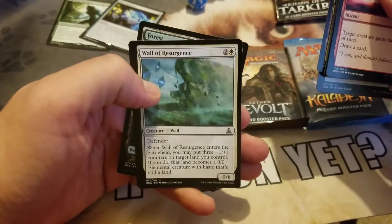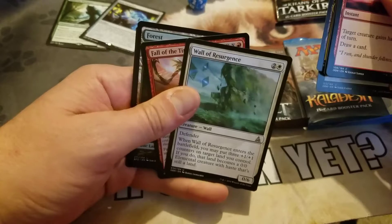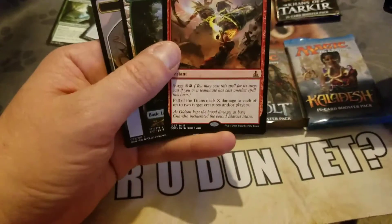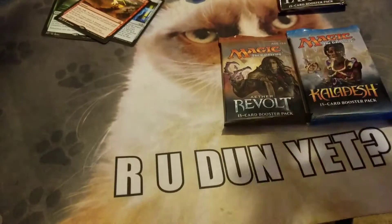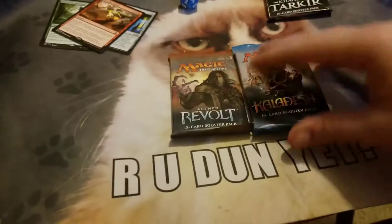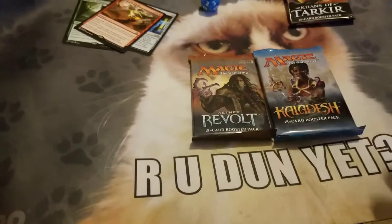Wall of Resurgence — a wall, cool. Oh, we got Fall of the Titans — is that two rares? No, just Fall of the Titans. Alright, we'll do Kaladesh and then Aether Revolt.